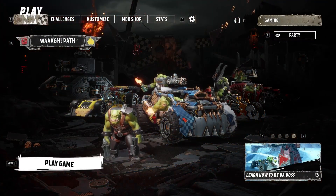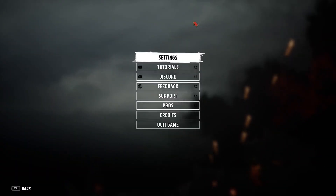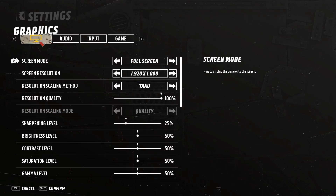Firstly you should open settings. To do that, click on the gear icon on the top part of your screen. Then choose settings. After that, just choose graphics here of course.